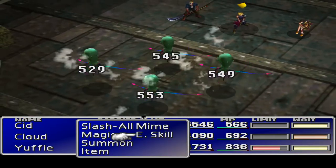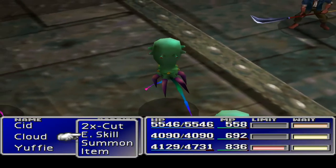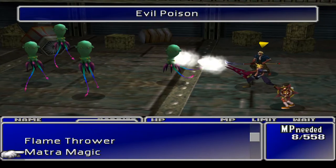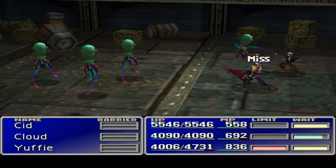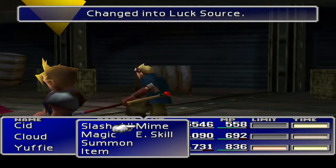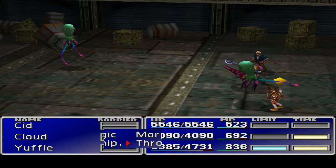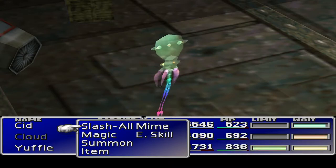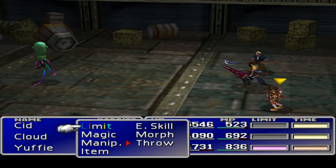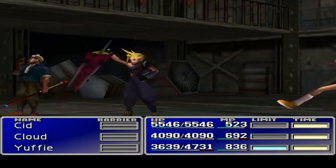It wasn't enough to kill them — that's fine. Let's see if we can get Cloud to morph. I was expecting death to be honest. Let's try a Beta — that might kill them. Yuffie can have a limit break if this fails. Luck Source — that's pretty good. Yuffie can morph one of them too. Lots of Luck Sources, I'm loving that. Let's do one more fight in one of the other rooms and then save up.